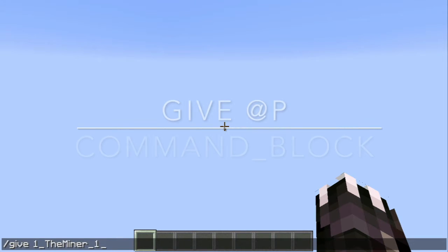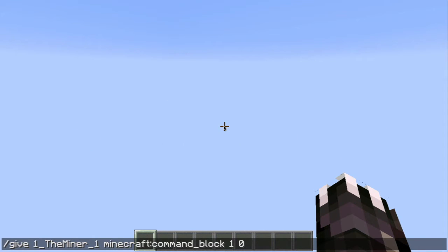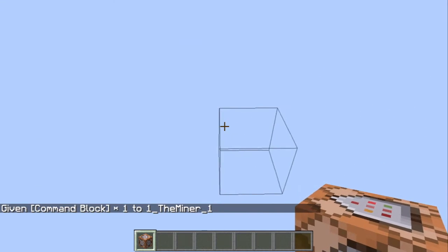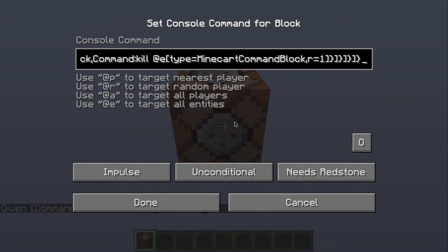First, to get a command block, go slash give, then tab, type 'com', and press tab on your keyboard. You'll get the command block item — press one and zero for the quantity if you like. Then press return and you'll get a command block. Place it down, paste in your command, and hit always active.